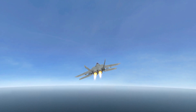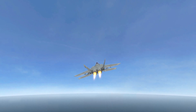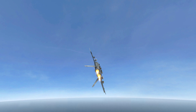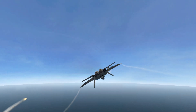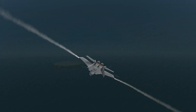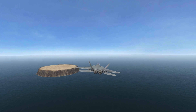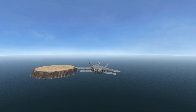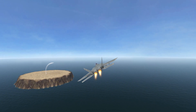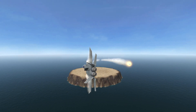The missile got launched and went pitbull, so I'm climbing with the afterburner on — it's on the left. So I invert and go down. Here's another example: I'm going to lead it to the right, and at the last second, pull to the left really hard and evade the missile.